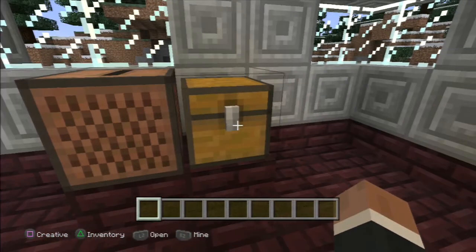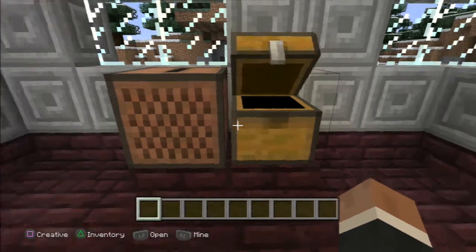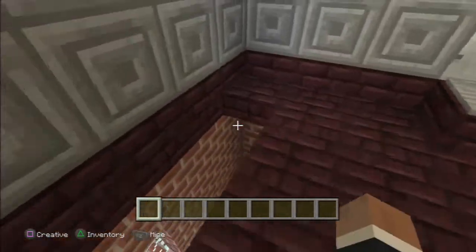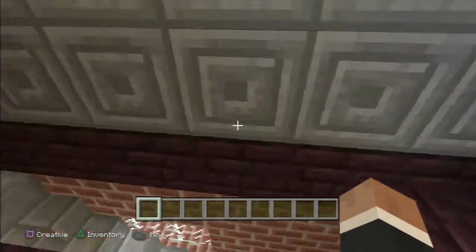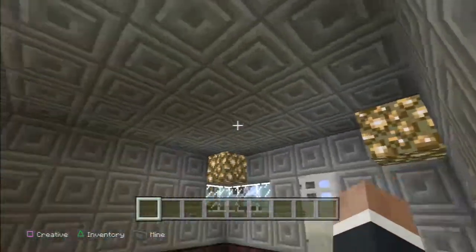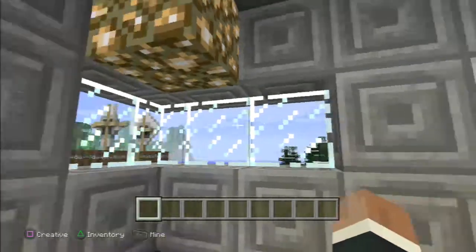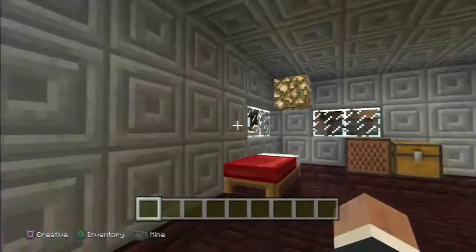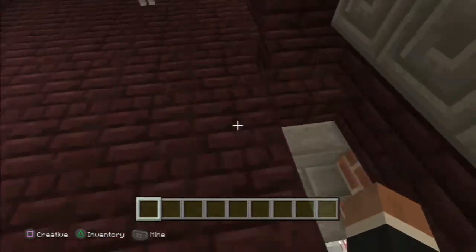I've got a jukebox, and in this chest there's every single music disc in the game. The floor is nether slabs and nether bricks, so it has a cool raised look. I really went for some cool little architecture. You can see glass panes here and something outside the window that I'll show you later, and some cool windows.